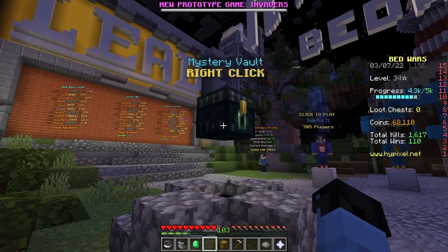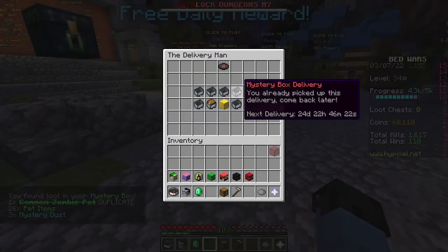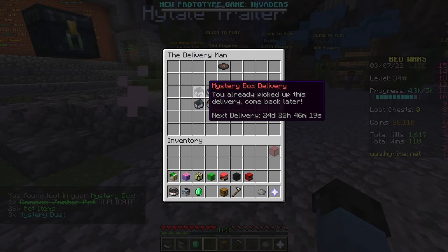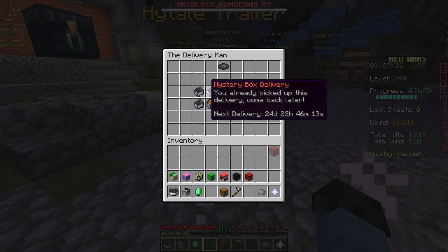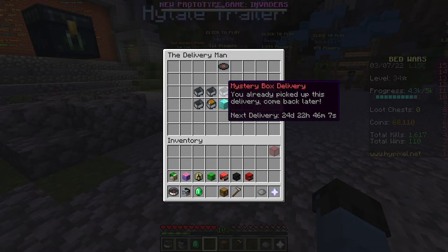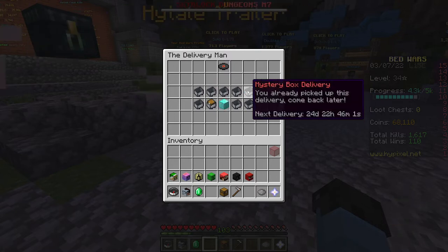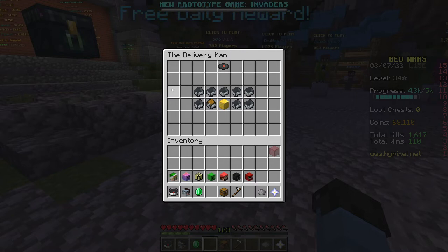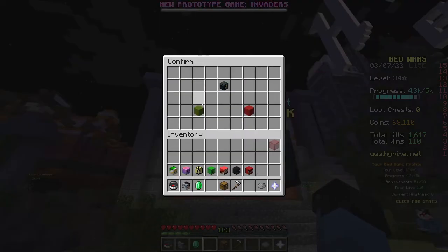The first way to get these crates is that the Delivery Man will come around every month and actually give you these Delivery Boxes. I just collected mine, and the next one will be in 24 days from now, so I will have to wait until then to get these Mystery Boxes, but there will be a lot of them. Depending on your rank — if you have MVP+, you can get all of these, and going down the ranks you get less and less Mystery Boxes. To open the higher level ones, like level 5 stars, you're going to need a better rank.